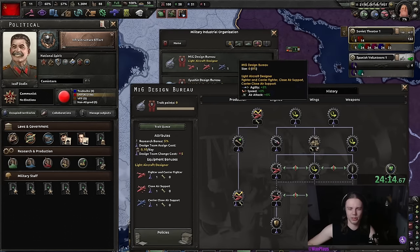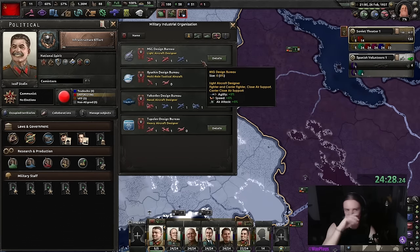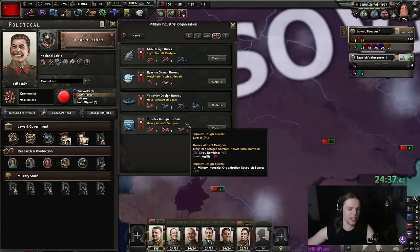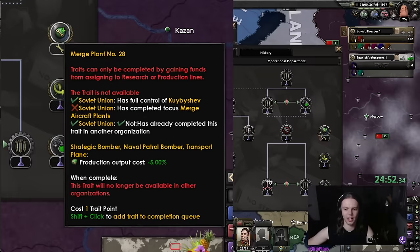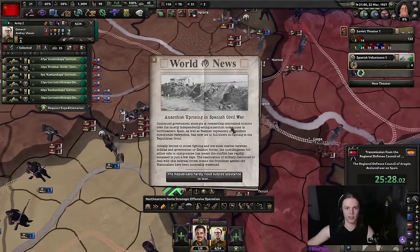For aircraft designers, we're just gonna take the small aircraft designer — that one is the best. You can get the naval aircraft designer if you want to invade the Allies or Japan, and heavy aircraft for strat bombers is useful too.